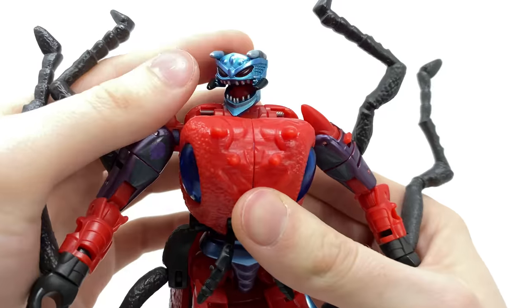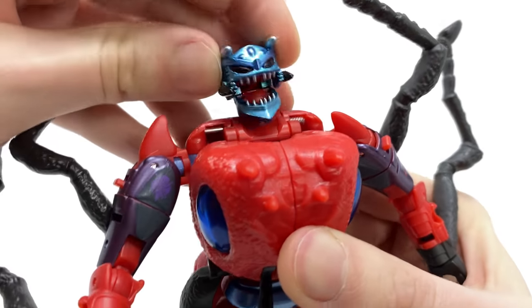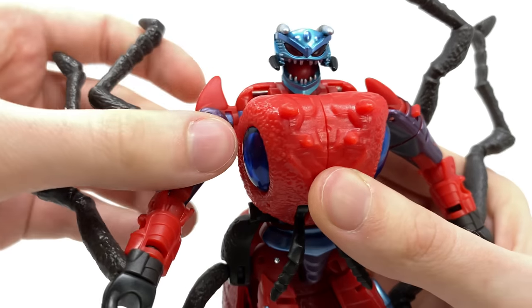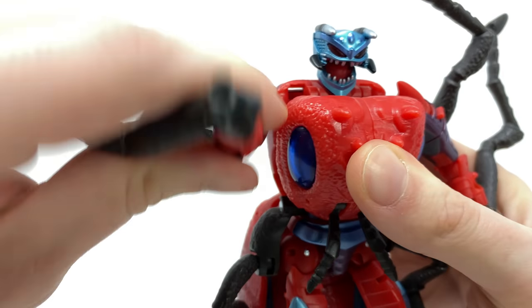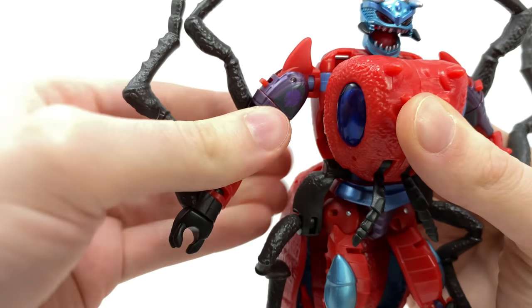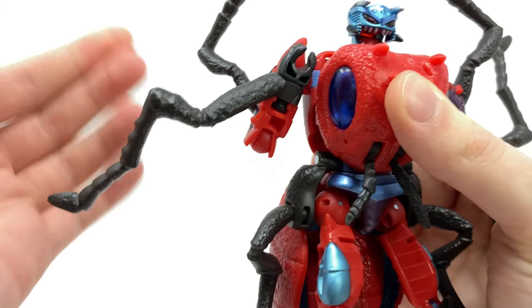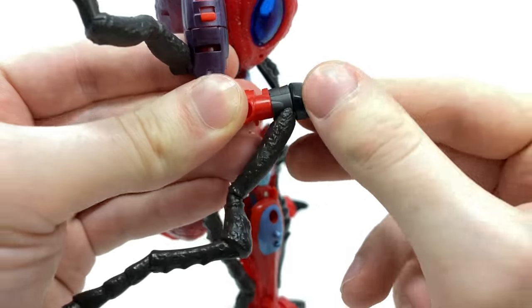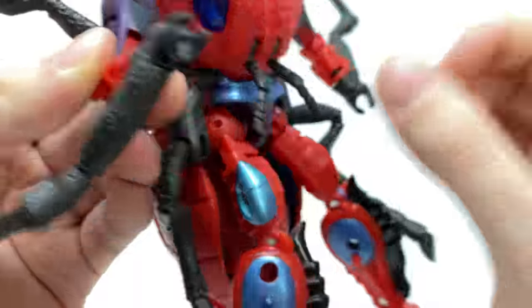In terms of articulation, we do get jaw articulation as well as a wicked ball joint on the head — it can look up and down, tilt side to side, and rotate left to right. We do get some butterfly joints due to transformation. Full rotation at the shoulder, hinge joint out to the side, rotation at the bicep, double joint at the elbow due to transformation. This section is on its own individual hinge joint, and the wrist also rotates independently. We do get a nice mech tech port.